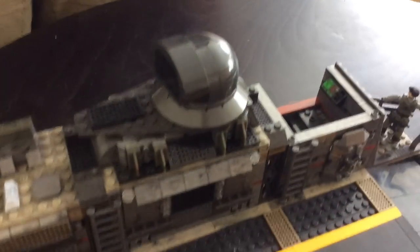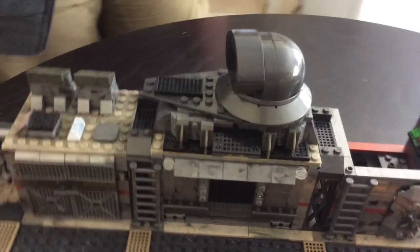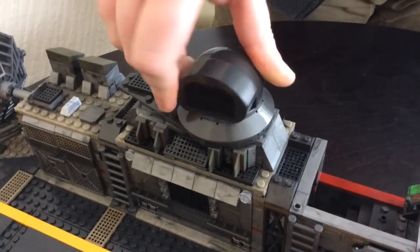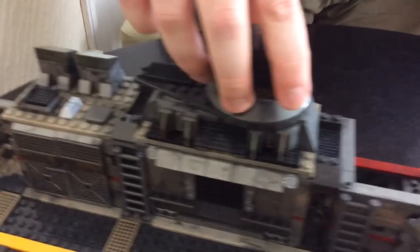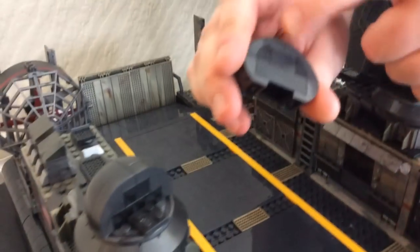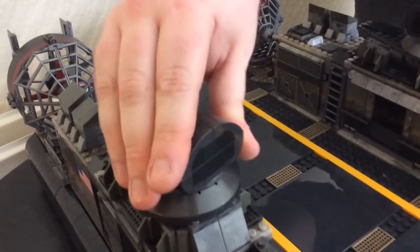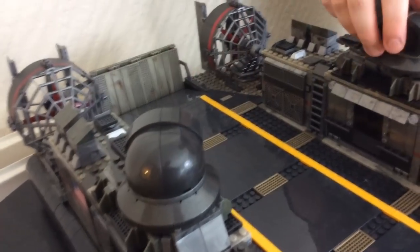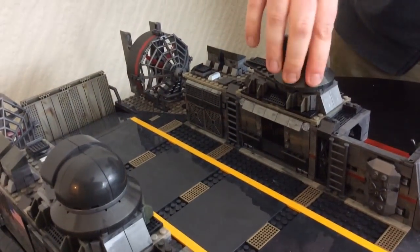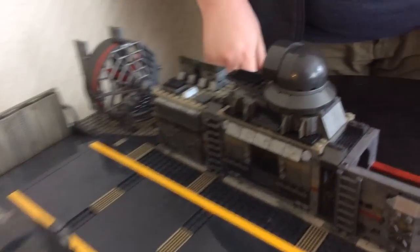Moving to the next section, there are really nice turbines — the little thrust outlets that direct the hovercraft when driving. These pivot around so when coming into dock the craft can slow itself down. The turbines feature black bricks with painted detailing for consistency. Megablocks even incorporated a pivot piece for these, which is a great engineering detail.